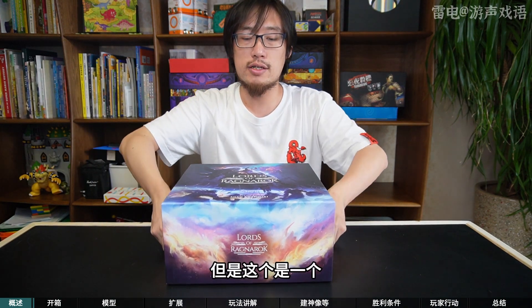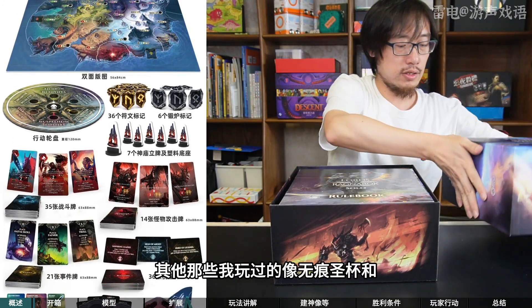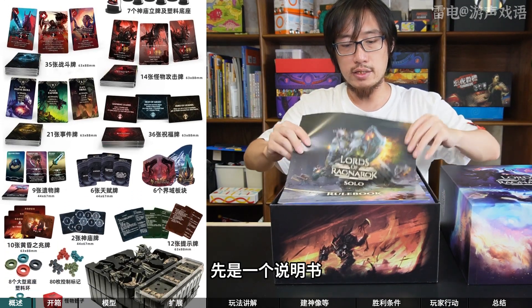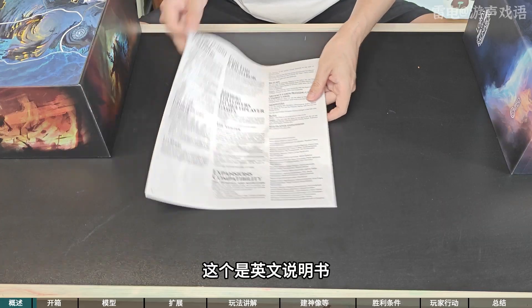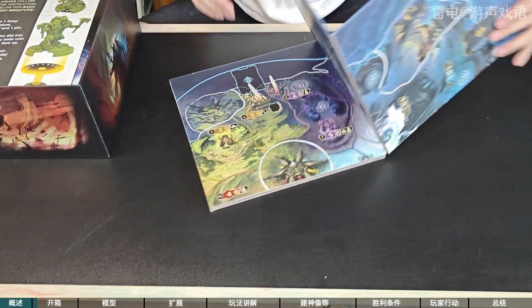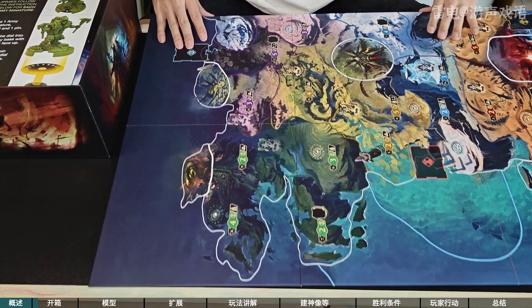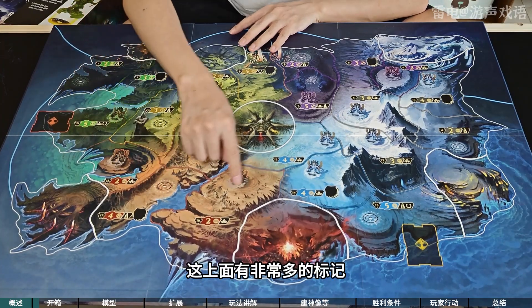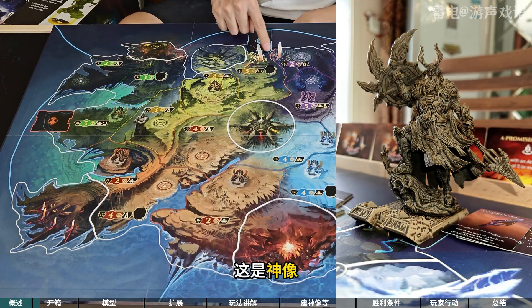我们挨个看一下，先看这个基础盒。这个和AR社其他的那些桌游的厚度是差不多的，但是这个是一个区控型的桌游。其他那些我玩过的像无痕圣碑和倚太梦境都是剧情类的。先是一个说明书，这个样品还是英文的，到时候也是有中文的。然后是一个双面的大版图，这是双人的，到这就结束了，这边是三到四人的版图。